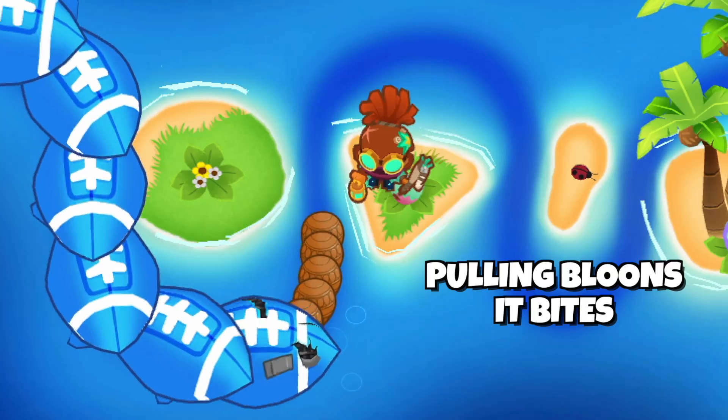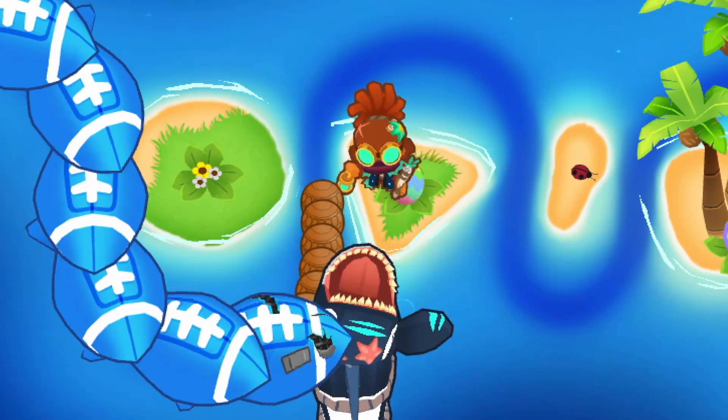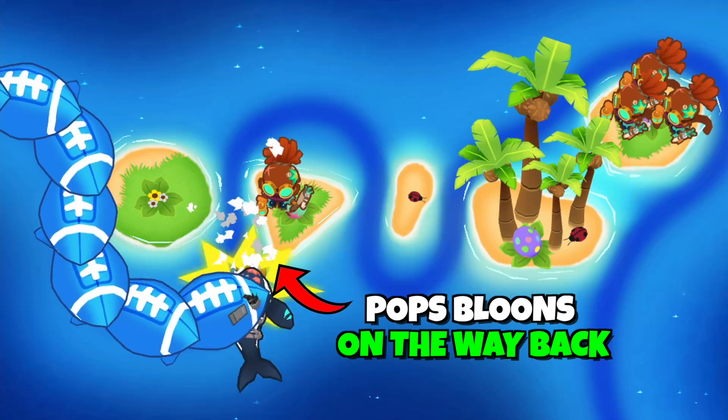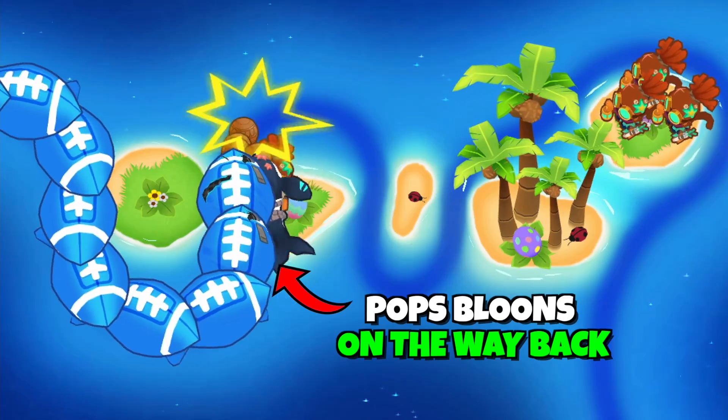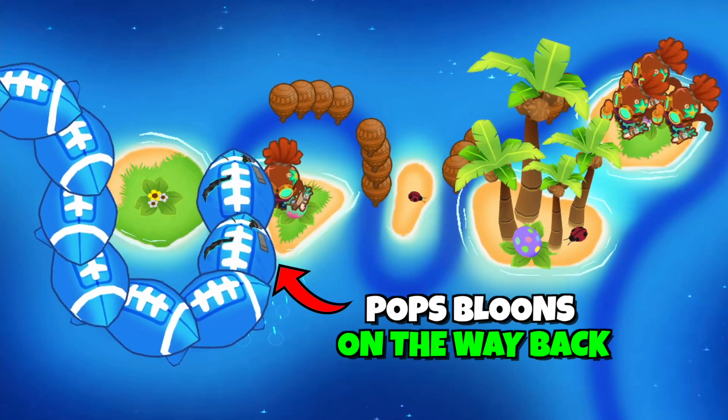Their damage comes from two sources. Number one is the sharks pulling bloons down into the water, but while the animation is happening, they bite the bloons and start shaking their tails. That animation is a damage-per-second effect, and that DPS effect is absolutely broken, especially on the tier 4 orca.